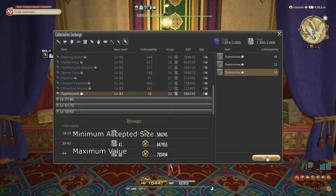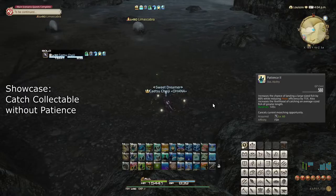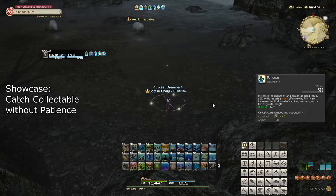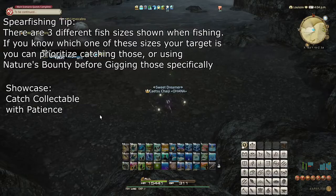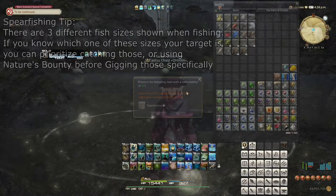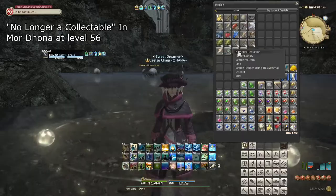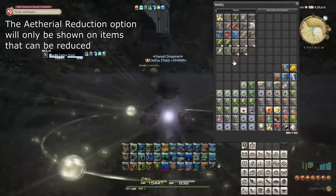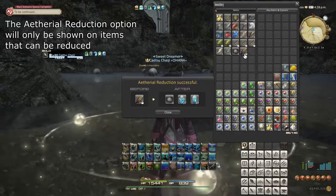When going out to catch collectible fish, it is important to take note of the collectibility range worth going for, especially for custom deliveries, since you can only hand in 6 per week per NPC or a maximum of 12. Remember that the Patience abilities heavily boost the average collectibility rating when fishing. For spearfishing, it is more a matter of having enough perception and simply catching a lot, then appraising the fish you can use. If you catch a collectible fish not of interest to custom deliveries or appraisers, they can sometimes be useful for aetherial reduction — unlocked by doing the quest No Longer a Collectible — which allows you to turn certain collectibles into types of Aethersand. Higher collectibility increases the amount of Aethersand you can expect to get, and fish used for aetherial reduction usually have no other purpose than this.